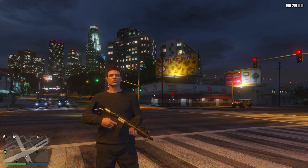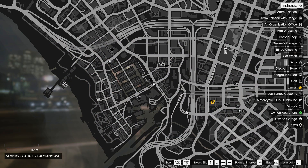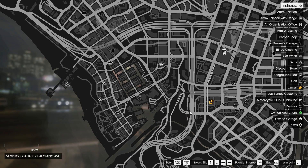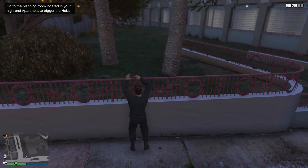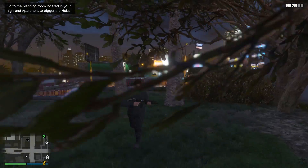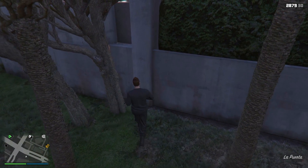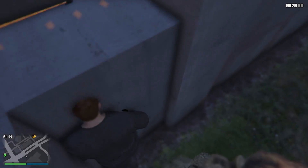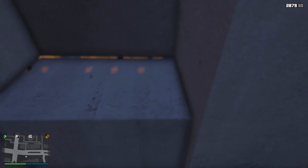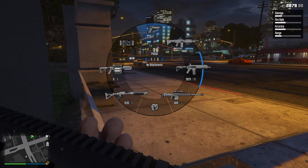Moving on to the third and final glitch in today's video. This being a secret location or hiding spot which allows you to hide directly inside of a wall, which takes place at this location right here on the map, just down the road from the Vespucci Beach and the helicopter pad. So make your way to this location and follow exactly where I go in the video. Climb up this wall and walk across this grass until you come to these trees right by here. Lean up against this wall and just keep leaning and moving away and leaning back up again until eventually your character goes behind this tree and leans up against the wall. And what you can then do is walk directly inside the wall like I did right here in the video.